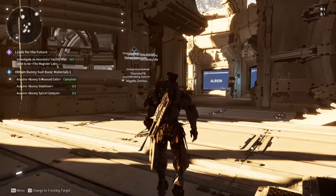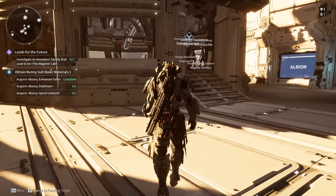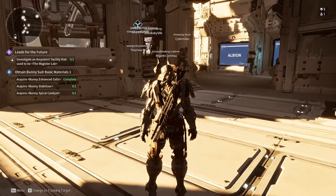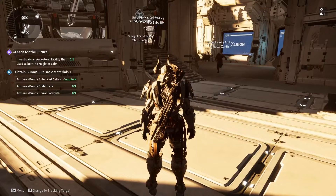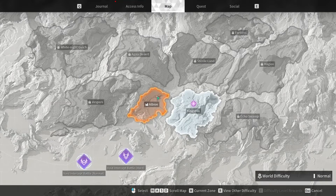In this video I'm going to show you how to get Fallen Hope in The First Descendant. The first thing you want to do is open up your map — you can press G on your keyboard, or press the Escape key and go inside the world map — and then you want to go into Albion.